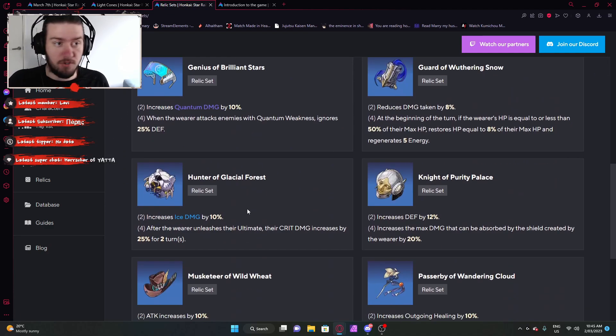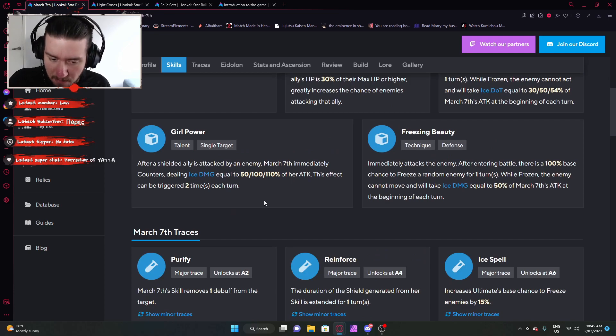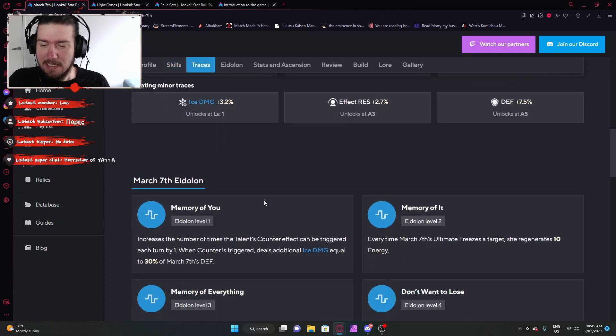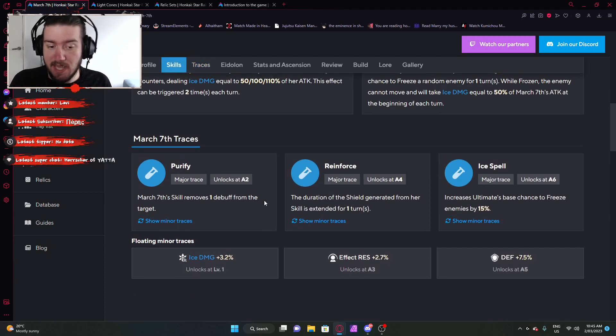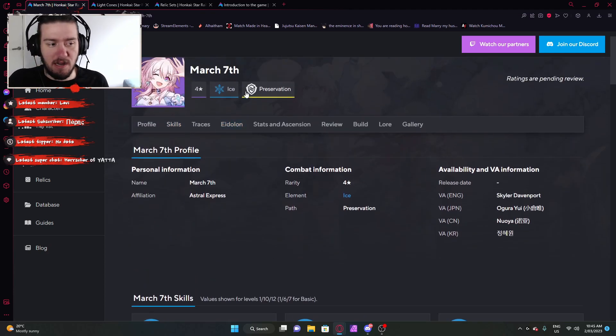And that's March 7th — pretty straightforward, really. A shield-based character with her skill, as well as a freeze DoT applicator with her burst, that provides a bit of aggro and CC to a specific enemy, as well as tankiness and healing depending on what Eidolons you get. Pretty good character for literally the first character you get, apart from the MC. Being the first character you get, not a bad bargain in my opinion. She won't be the best preservation character, but far from the worst. Not a bad option for your build, specifically if you need an ice character. That's been March 7th and this video — hope you guys enjoyed. If you did, like and subscribe, and I'll catch you in the next one. Have a great day, bye!